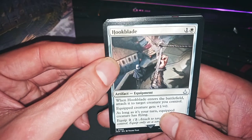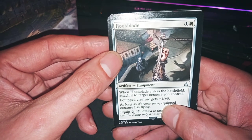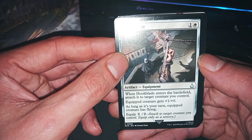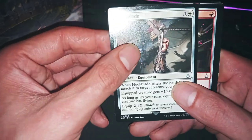Hook Blade: when Hook Blade enters the battlefield, it attaches to a character you control, it gets +1/+0. As long as your turn, yes, flying — nothing else. Nice, this seems nice.